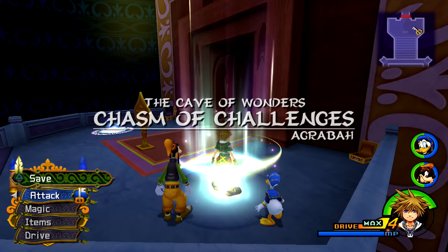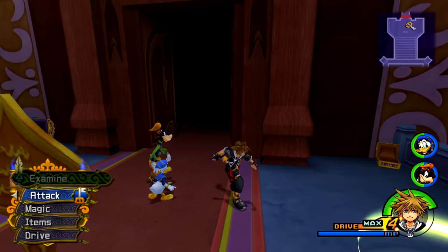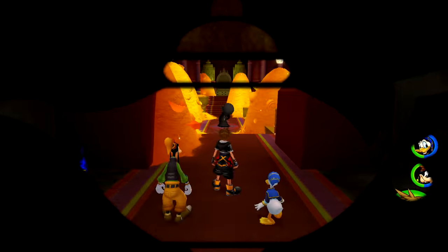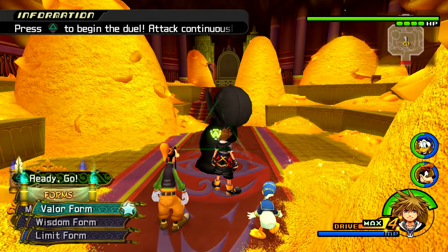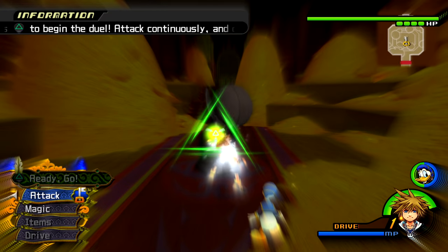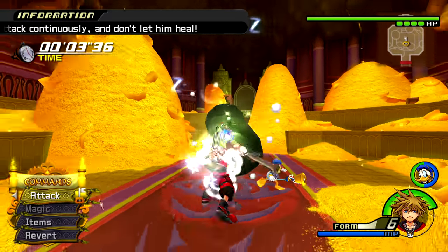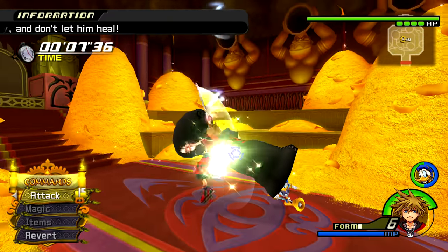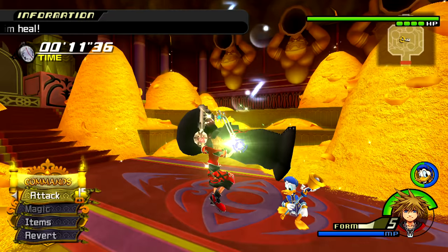After you have unlocked Limit Form, you have also unlocked the best possible way to level up Valor Form for the rest of the game. Head over to Agrabah and into the Cave of Wonders. Head into the Treasure Room and you will find a Mushroom — one of Mushroom 13. Don't worry about defeating it; all you really want is to get as many hits on it as you can. Transform and then press Triangle on the Mushroom to activate the minigame and wail on it. If you are near the end of the game and still using this method, you may want to equip a Keyblade with weakened strength so you don't kill him by accident.